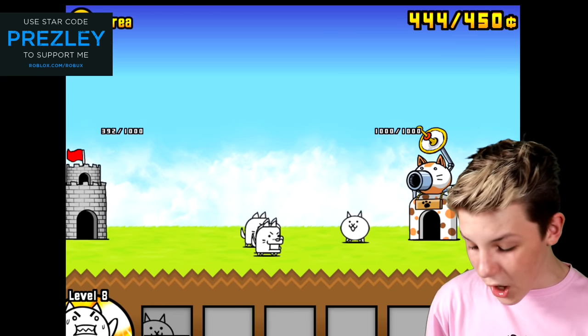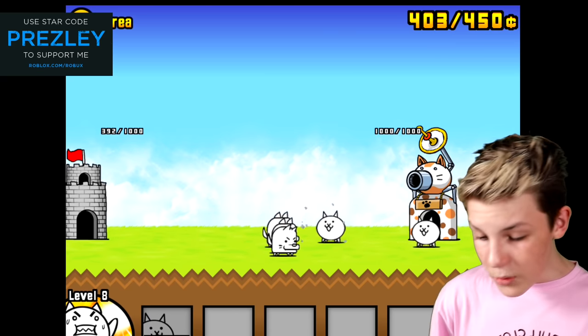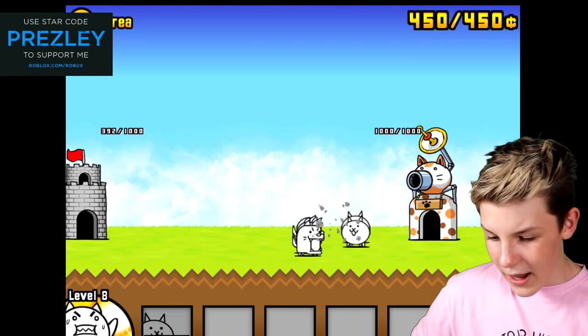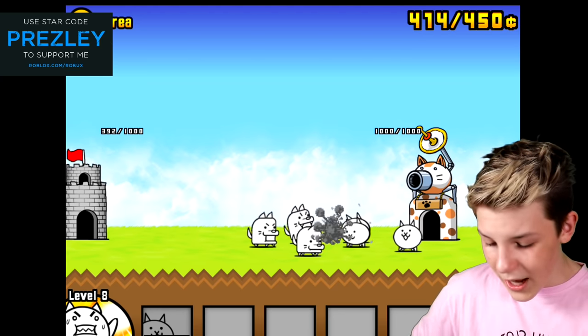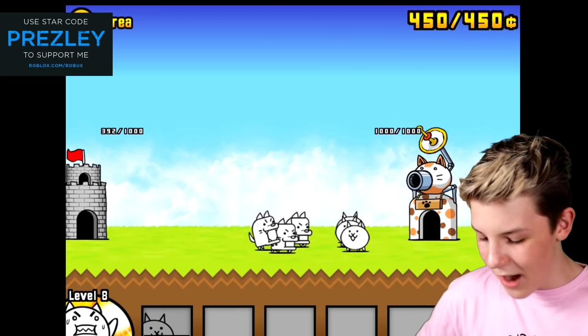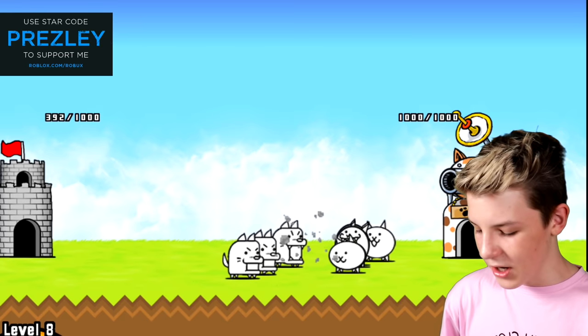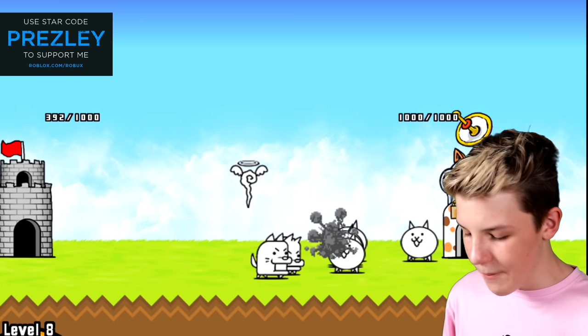We need to wait for them to reload. We need a ton of cats — we'll spend all of our money on cats. Cat, cat, cat, cat, cat. We need a hundred different cats. They can all battle for us — they are battle cats. I'm literally spam clicking the cat button. We want a hundred different battle cats. And these dogs are so evil. Look — our castle, good. Their castle, bad.